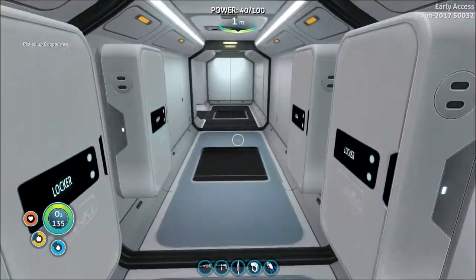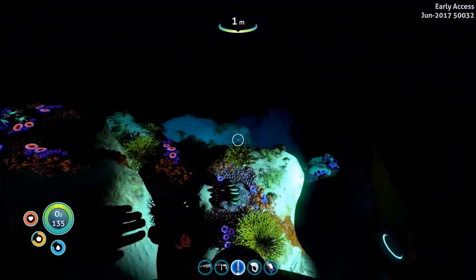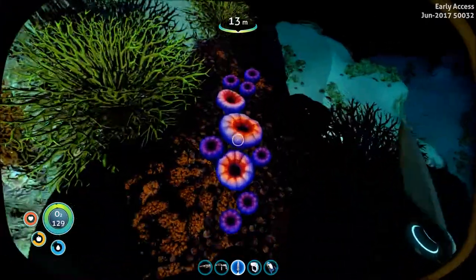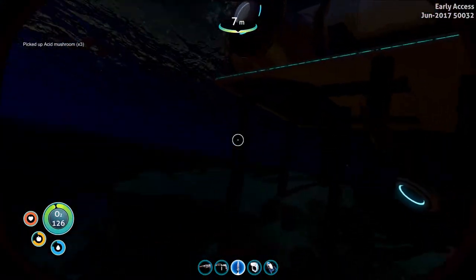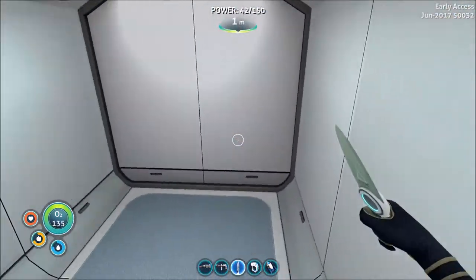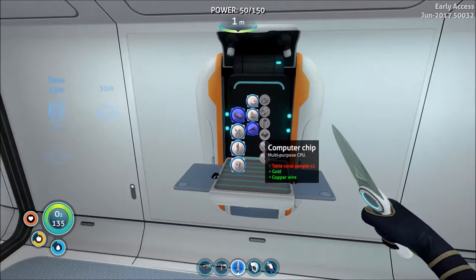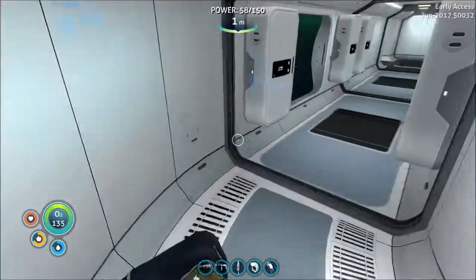We'll go get a couple of table coral samples. I'm super psyched to have the Cyclops — I feel good that I'm actually doing stuff in the game that's making progress and I've been to other areas besides the safe shallows. Okay, I grabbed acid mushrooms, not table coral samples.